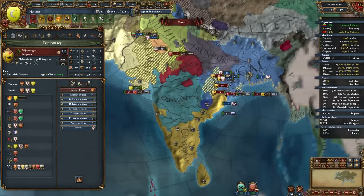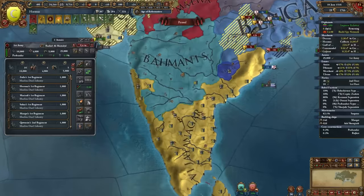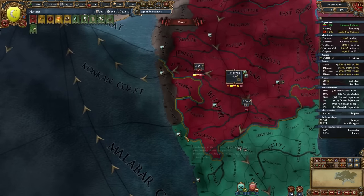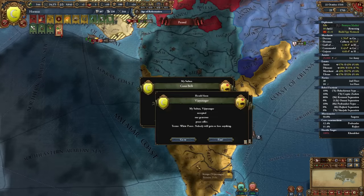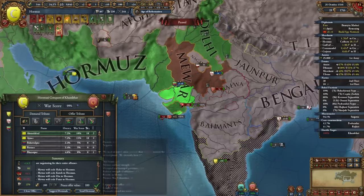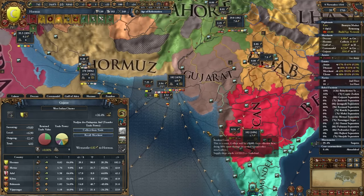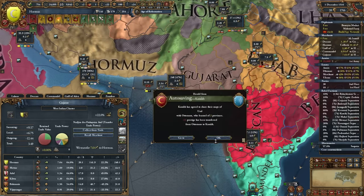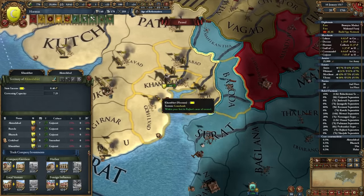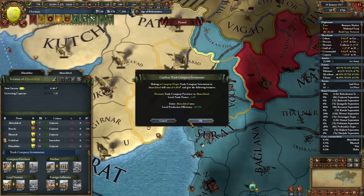My allies have been doing all the heavy lifting against Vijayanagar. I'm curious whether I should take a couple of coastal trade provinces from them. We'll get Vijayanagar out with a white peace. For Moor we'll take provinces like this and force them to end their alliance with Vijayanagar. We'll continue adding all these provinces to our Gujarat trade company, which we now own about half of. I have about 770 ducats and I want to invest a lot into our trade company right now, especially in things like a company depot — that's going to be really nice.